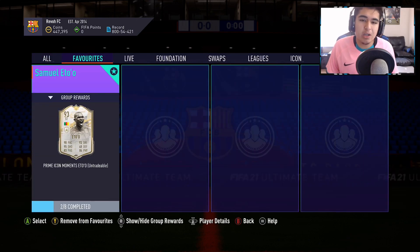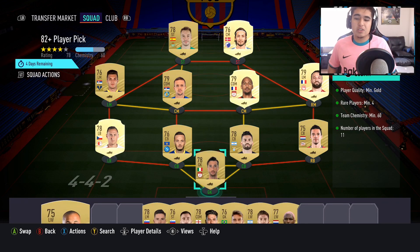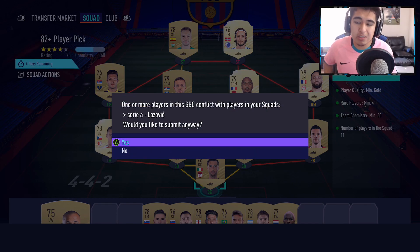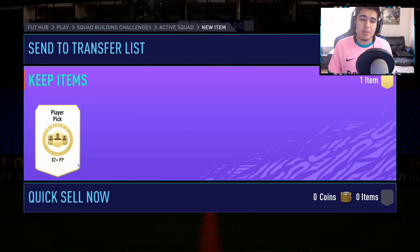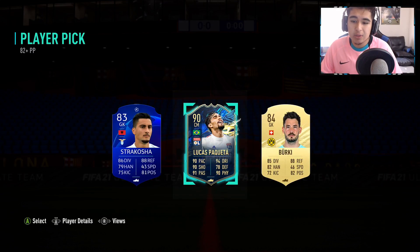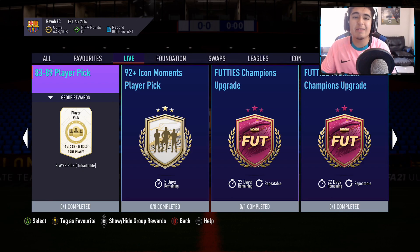We're going to go ahead and test out our luck and see how good these actually are. This is the first one that I've done, and I'm going to craft a lot more by doing what I just told you. The good thing is you're also gonna be getting loyalty — loyalty gives you plus one chemistry, which is really helpful since the chemistry requirement is 60. Right here we get the 82 plus player pick — we get a Team of the Season, a 90-rated Lucas Paqueta straight off the bat, which is really insane. That's just one of those, and if we keep repeating the method we'd be getting 11 more of those.